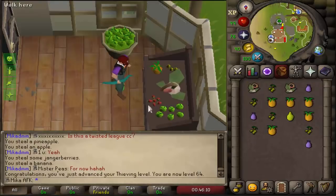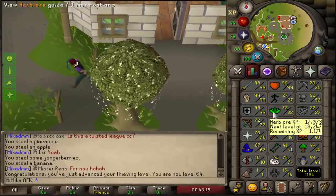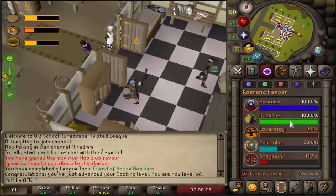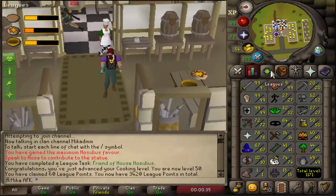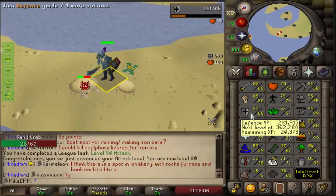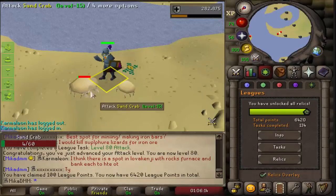As I'm AFKing my combat stats on our actual main account, we're gonna be doing some skills on this one, working towards unlocking the Tier 5 Relic on the Slayer account as well. We're going for the attack speed relic, and that one's gonna be huge when we train Slayer — 99 Range should be no problem with that relic. I forgot to record 64 Thieving — that is huge, because we can now go to stone chests. Let's go and complete 100% Hosidius. 50 Cooking accomplished, 100% favor accomplished. If we take the tasks, we have 1580 to go. I think it's time to go to stone chests.